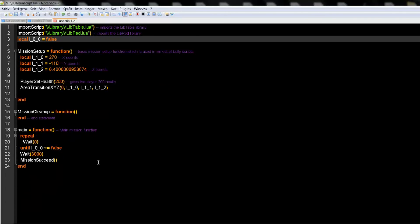This is a simple script to make the player spawn outside the boys' dorm with 200 health. We will go into further detail in the next tutorial, such as spawning NPCs, weapons, vehicles and such. Thank you for watching, I'm SVGTA. Peace out.